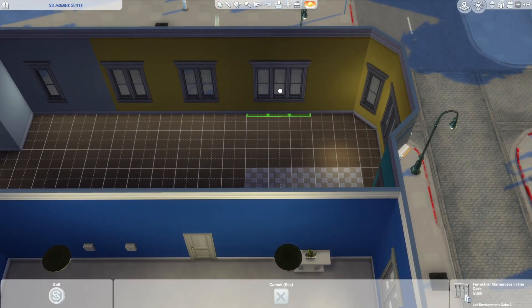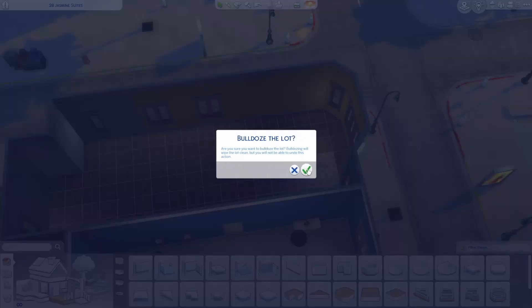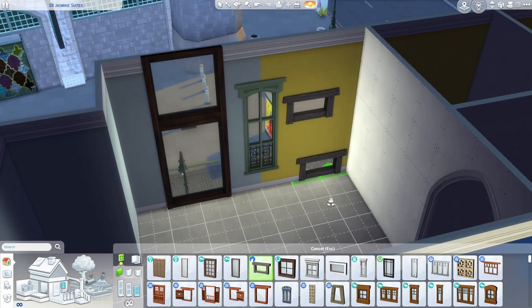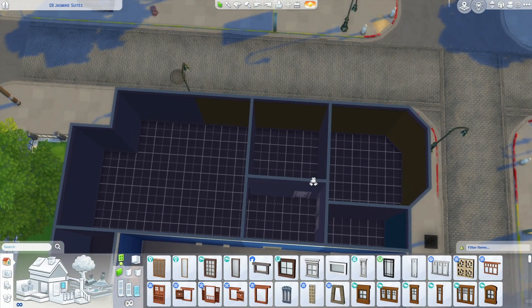But now not only can we move the windows, we can place whatever windows we want. I could just bulldoze the lot — everything's gone, fresh start. So now I can do my floor plan first and then add any window anywhere. However, this is so great I don't even have a plan; I was just excited so I sat down and recorded.